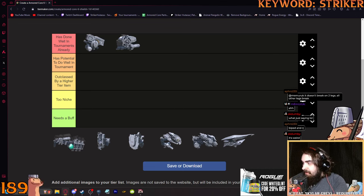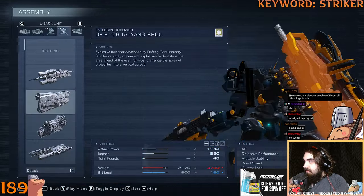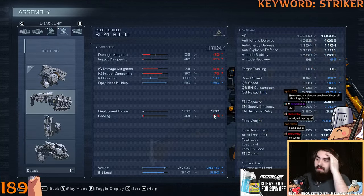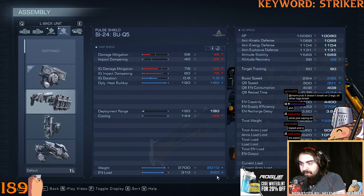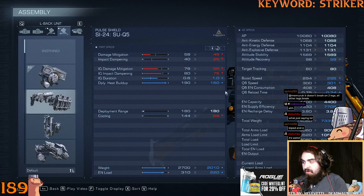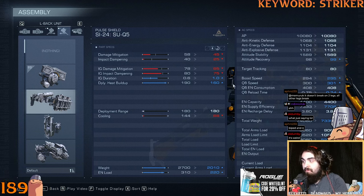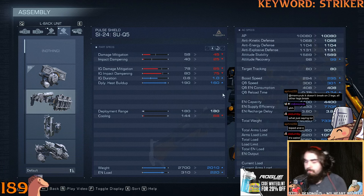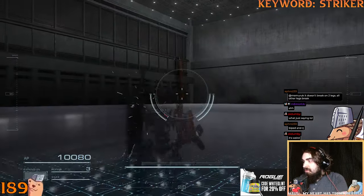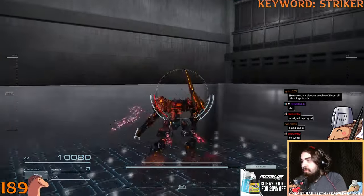Now I'm actually excited to talk about this one. I think the SUQ5 can do decently well — it's basically a budget PS. Compared to the PS, the numbers aren't that much worse, but you get less EN load and less weight, which is not bad. The Instant Guard duration is one second, which might be better in a 3v3. Someone mentioned it might actually be better than PS in 3v3s because the Instant Guard lasts longer. And it actually has seven uses when feathering.